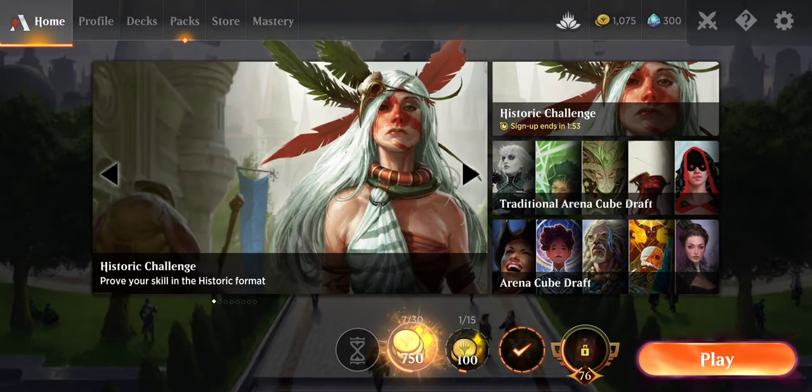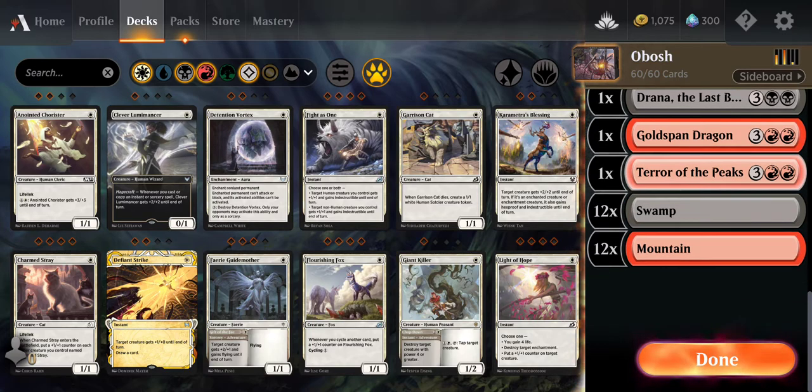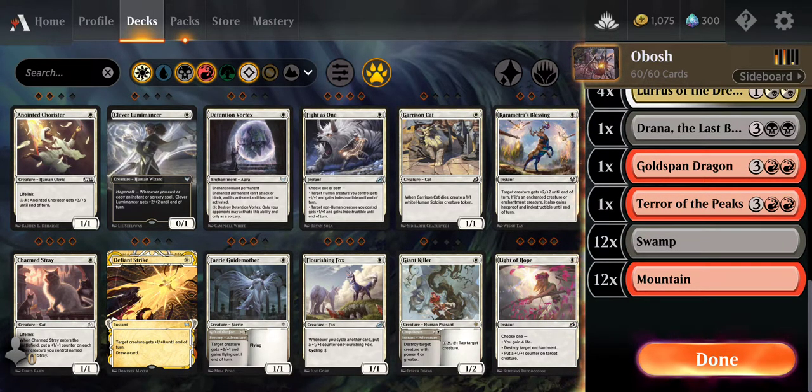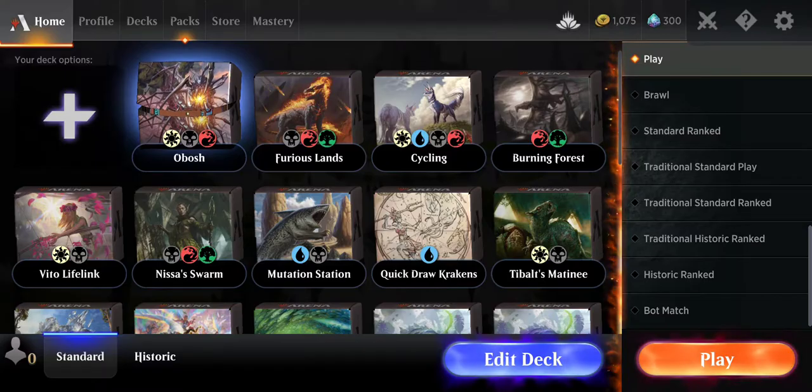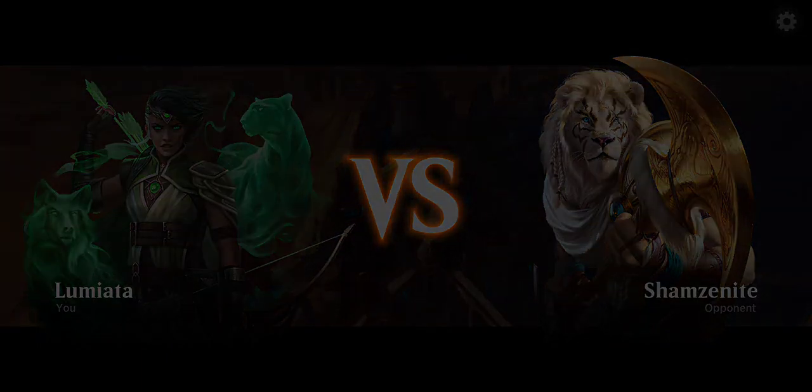It would figure that the first two games I play with this deck that I really like, one would be a flunk of a victory, the other one would be just a straight ass whooping. Let me check my mana base - I think it's where it needs to be. So we're running 60 cards, 24 lands. Maybe we could do with one or two more lands, but I don't think getting mana screwed is going to happen a lot. Technically I went four games before that loss, and that last match was the first time I've gotten mana screwed.